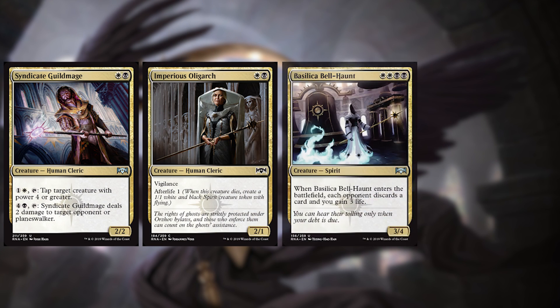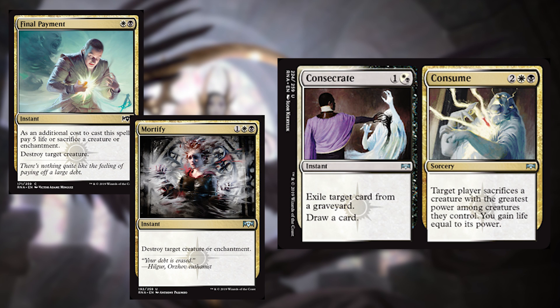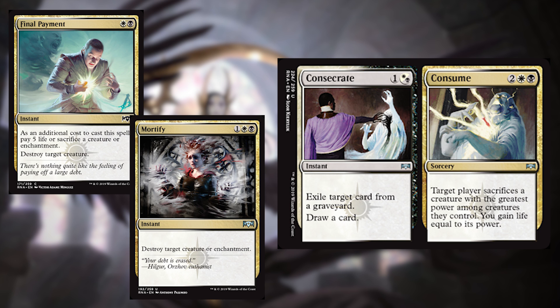Syndicate Guildmage, Imperius Oligarch, Basilica Bellhaunt, and Grasping Thrall are our next four cards. The Guildmage is not that crazy good compared to some of the other Guildmages, but just having things where you can put mana into abilities is always awesome. Imperius Oligarch is just giving you ridiculous value. Basilica Bellhaunt is very unfun to play against, as is Grasping Thrall. Final Payment, Mortify, and Consecrate Consume are our next three cards. I'd rather just have Mortify than Final Payment, but Final Payment is very cheap interaction and five life is honestly not that crazy. If you've got some 1-1 spirits flying around, those can be sacrificed if you can't afford to lose five life. Mortify is just amazing in all ways. For Consecrate Consume, I'm expecting you to cast Consume because it'll most likely get the best creature on their side — the fact that it doesn't really let them choose the creature is why it's decent.